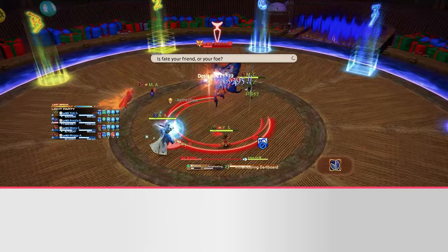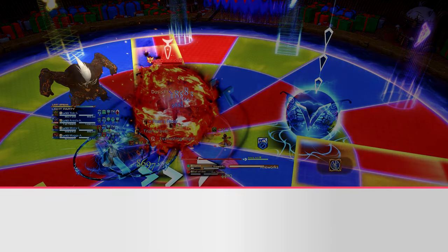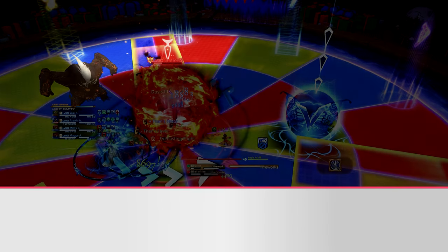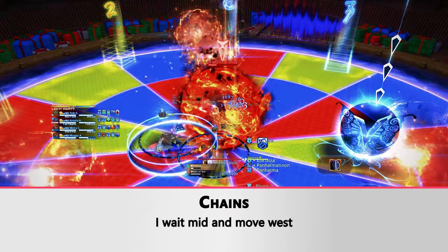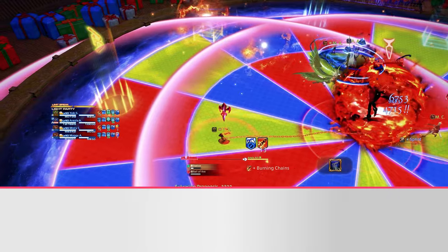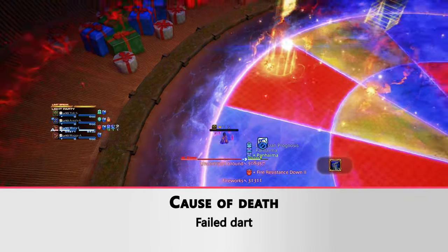In this example, the fixed pin is on yellow, so we check for a red and blue outer edge — it's north of the screen, making that the new north where enumeration will go. West and east will be the chains. I have a chain and I'm a support, so I go west. I wait, and as soon as I see an AOE I can go — this is a defamation. I break the chain, and since I have no dart I have nothing else to do. We died here because someone failed a dart.